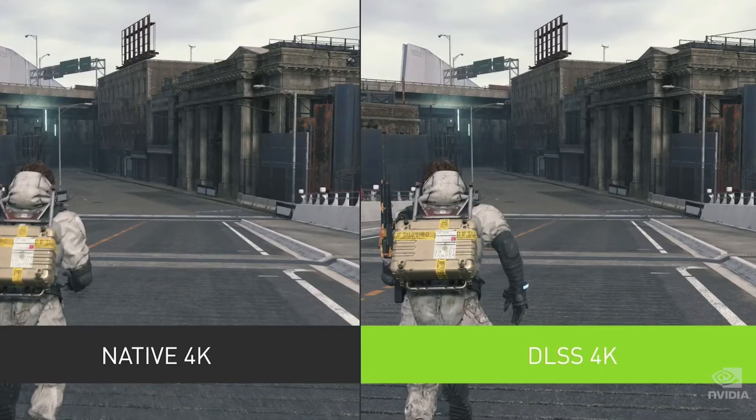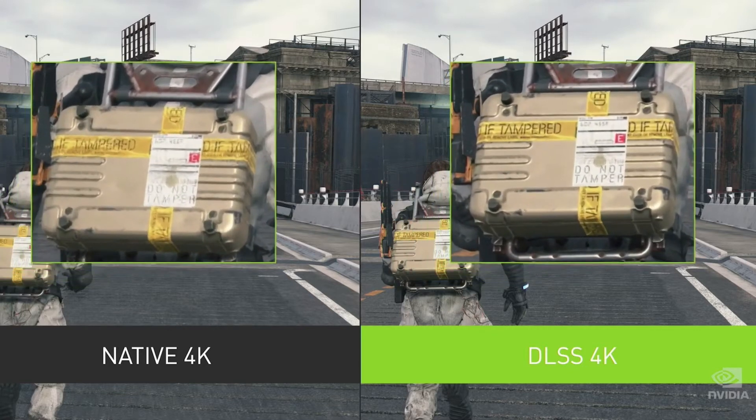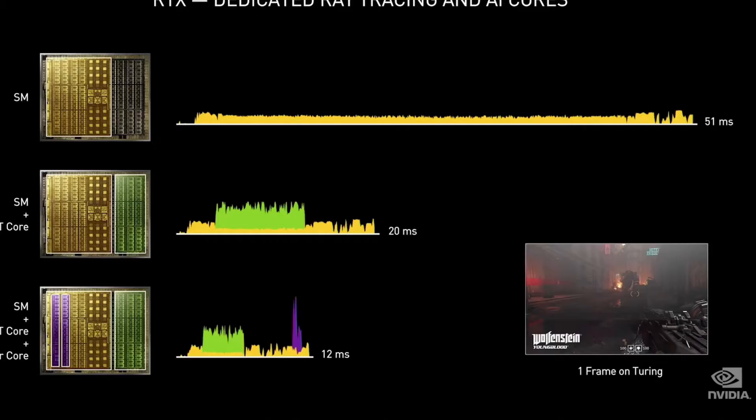Take a look at these images of Death Stranding, the latest game by Kojima-san. DLSS is sharper than native 4K and the frame rate is higher. Now you can get ray tracing, high resolution, and high frame rate at the same time.